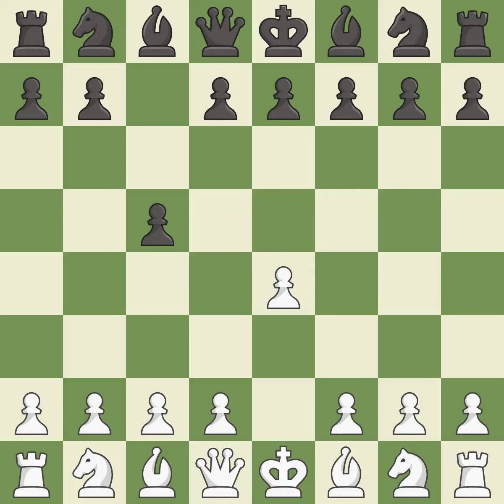The Sicilian Defense controls the d4 square with the c-pawn. Nf3 develops the knight toward the center to prepare for a d4-pawn push, where the knight will recapture if black captures on d4. E6 creates an opening for the dark-squared bishop and opens a new diagonal for the queen.